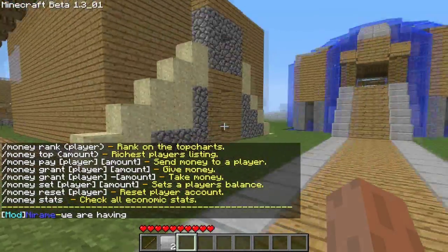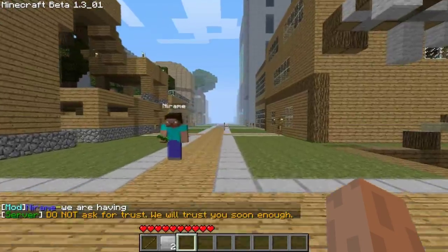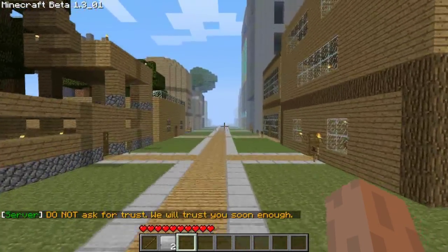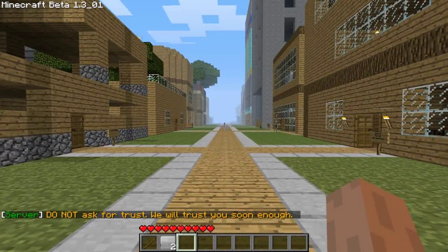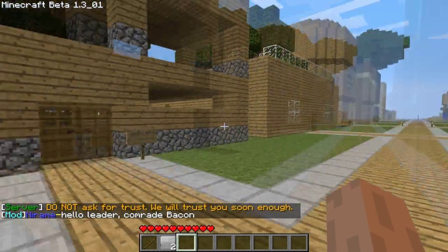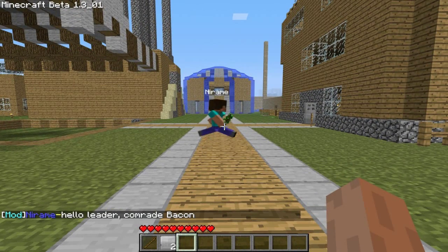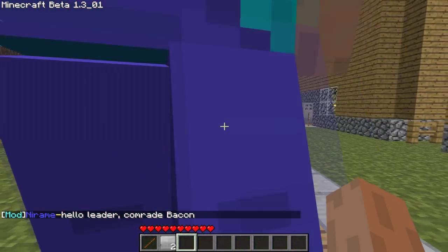You guys should hopefully now understand the shop a little bit better. If you don't, you could watch this video again, but then again, you could always just type shop help or money help and the commands will just pop up. So I hope this helps everyone and I hope no one's really getting confused.